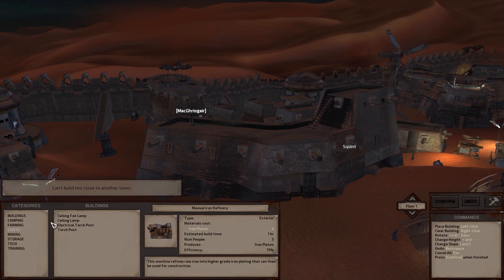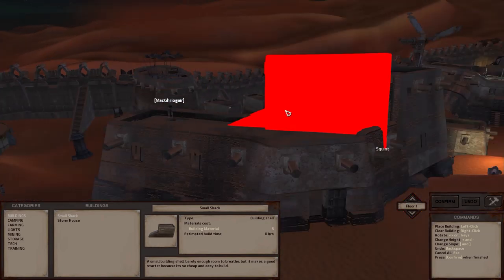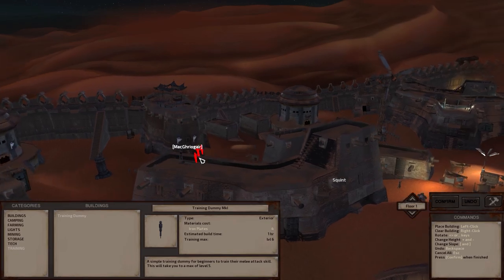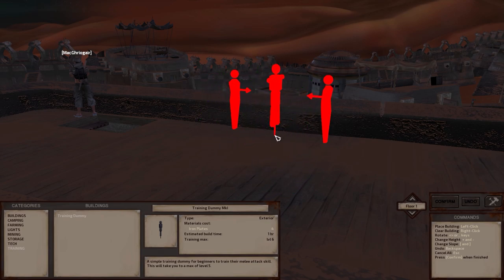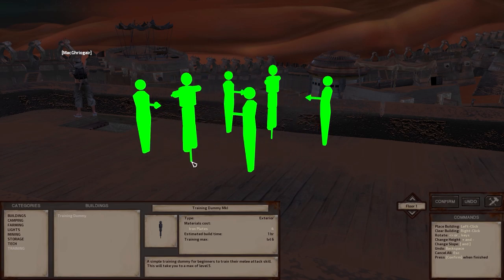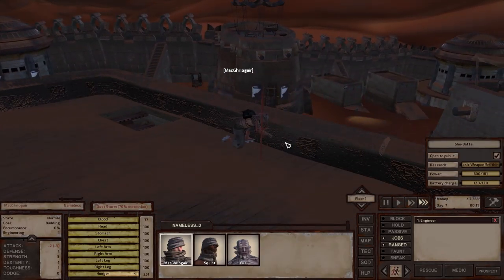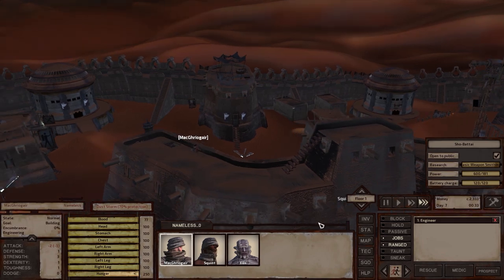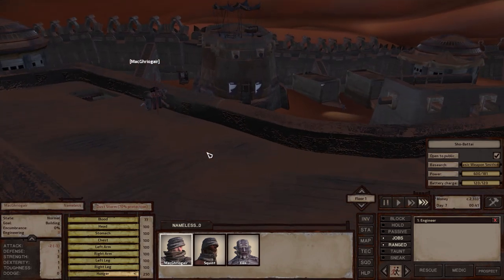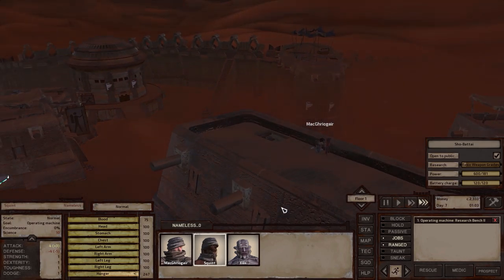Yeah, can't build it. Oh, lamps and all that — forgot all about that. Can I put a little house on my building maybe? But for now let's just do just a little training dummy — right there. Should I do two? No, I'll just do one.